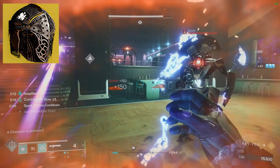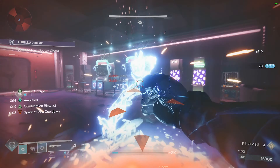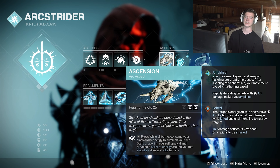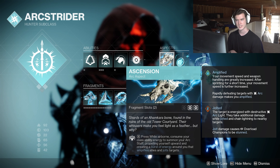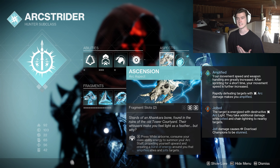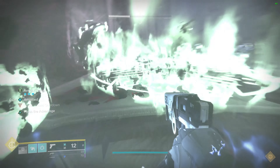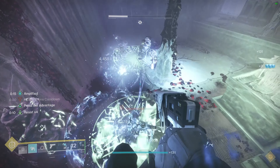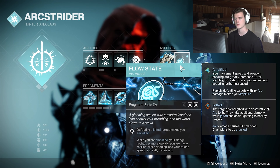My grenade is just a pulse grenade — I just love it that much. It honestly still doesn't matter what you run for your grenade. Now for the aspects we have Ascension and Flow State. At the beginning of this video I made it clear that you don't even need to have Ascension on in order to get the damage resist from the exotic. The only thing Gifted Conviction does for the Ascension aspect is the three little arc bombs that come out of it during the ability.